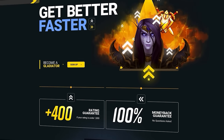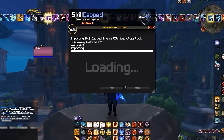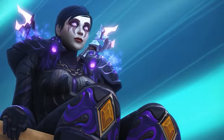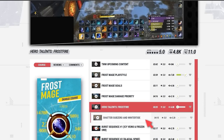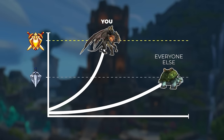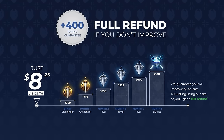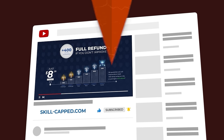If you are ready to dominate in the War Within, our brand new update to the Skill-Capped add-on has just dropped, giving Skill-Capped members the best UI for PvP with just one click. We've partnered with the world's best players to bring you exclusive guides that unlock the full potential of your class, from maximizing damage to perfecting crowd control. We're so confident we guarantee you'll gain at least 400 rating, or you get your money back. Click the link in the description below and join Skill-Capped today.